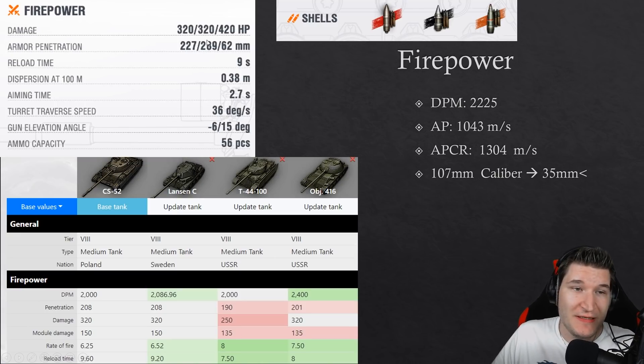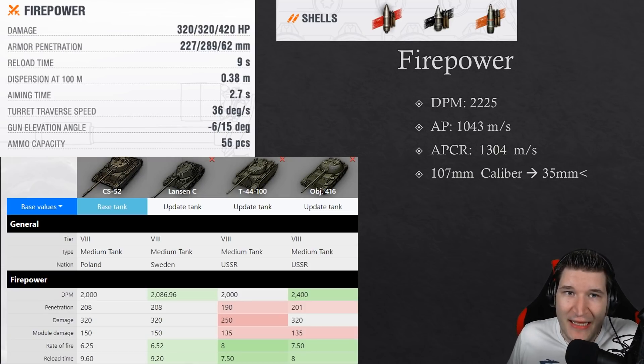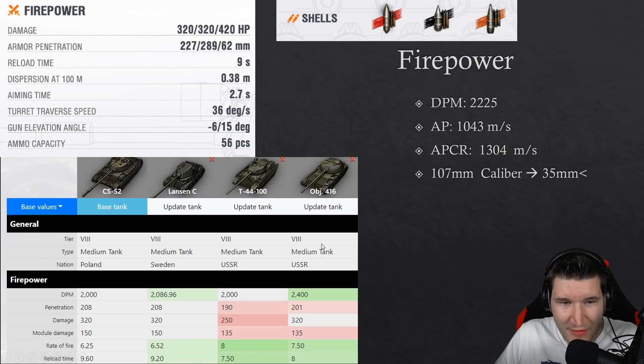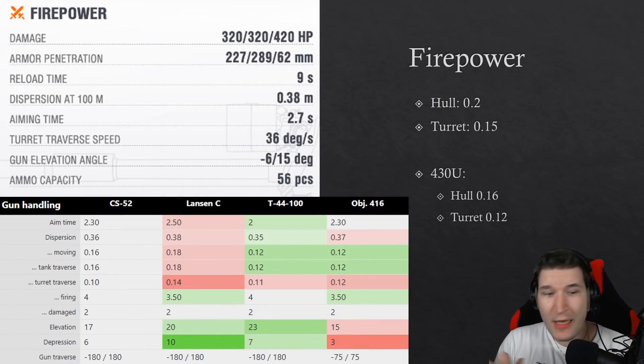All 35mm plates are pennable with this gun, though there aren't very many 35mm plates so it's not a huge advantage. What is an advantage is its insane penetration for a medium: 227mm base and 289mm premium penetration. With a 9-second reload time it's all right. The CS-52 is slower, even the Lansen C is slower, the T44-100 is faster because of its lower alpha gun, and the Object 416 is the king of DPM.